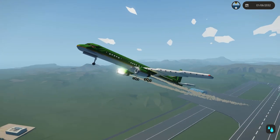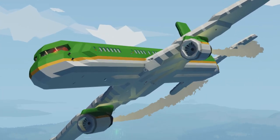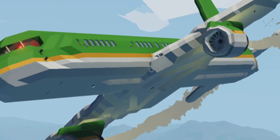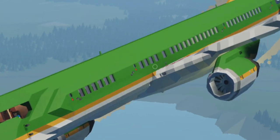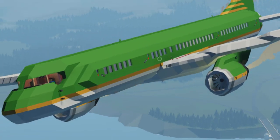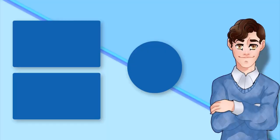Nothing bad could ever happen to this aircraft. Looking at the bottom of the aircraft, you can see all the really nice wedging that's been put into it. That wedging is seen all over the aircraft and it really helps to give it the look that it has in game.